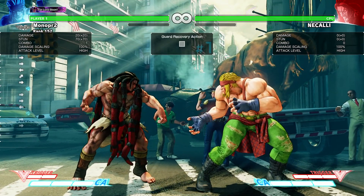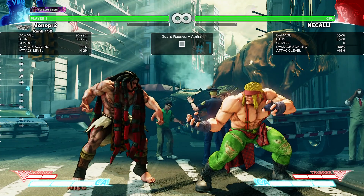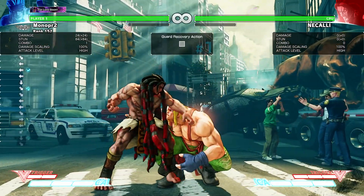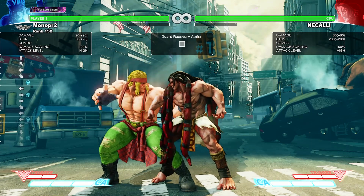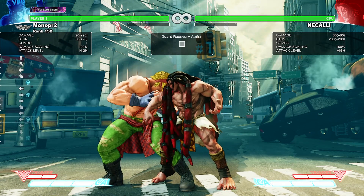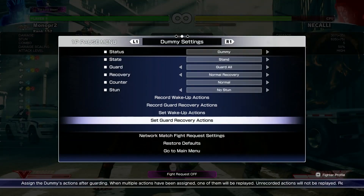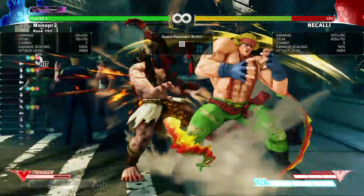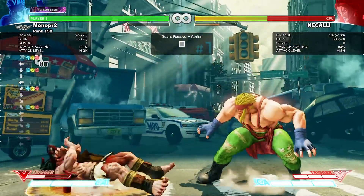Here we have a specific combo versus 3-frame normals — it's actually a trade setup into V-Trigger. Standing Low Punch into Low Slash Elbow will trade. Right after the trade, do Stand Heavy Kick, V-Trigger, Stand Fierce, Lariat, Flash Chop, into Super. That's all off of a trade — cool combo, cool setup.